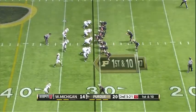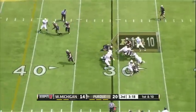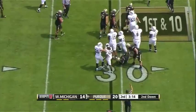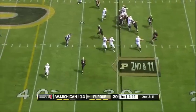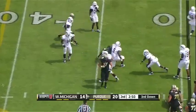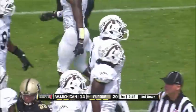There are some big plays for the Boilers so far. Hunt in the backfield, he gets the toss and had to try to make a cutback. The Broncos rally to the football. They give it to him on a sweep to the right, and he finds a good lane but got dragged down by Ash. Had it not been for Ash, that might have gone for more.